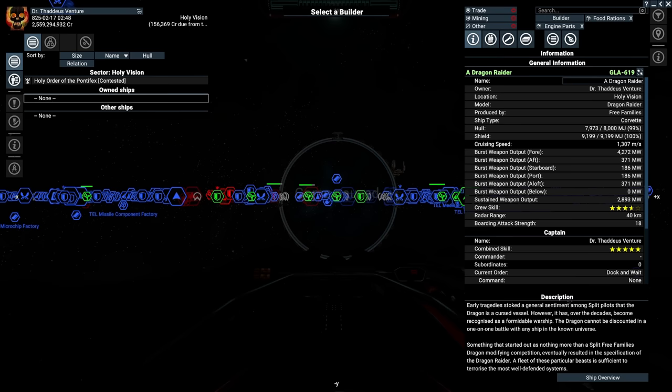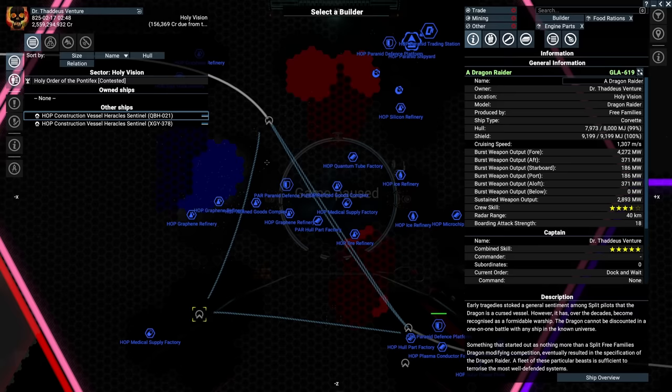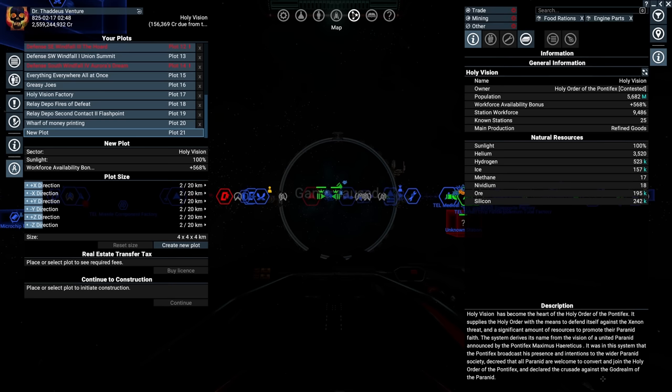Accept the estimate, close this up, and assign a builder. Start zooming out slowly until a ship shows up — ships appear based on how much of the map you have visible. There's a hop ship right there. Select it and you're done.